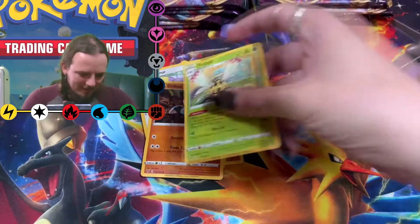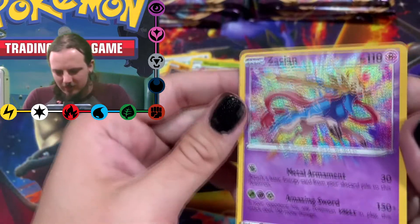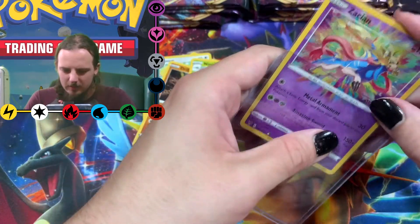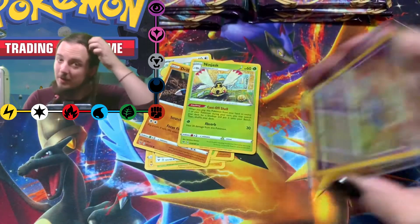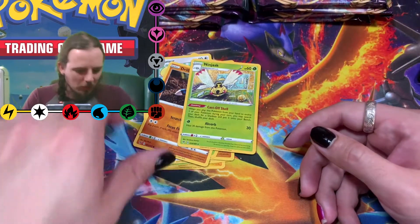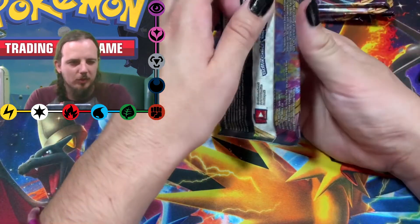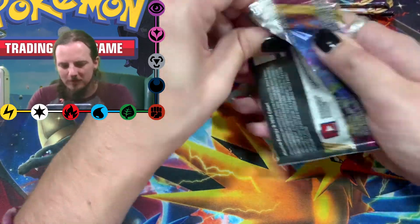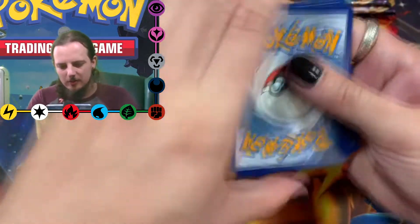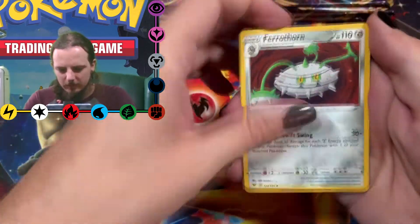And our rare card is a Ninjask. Does that have texture? Oh wow. One of my friends from the tournament got a god pack basically where he got an Amazing Rare and a Secret Rare in the same pack, so I'm jealous of him — but now I have my own Amazing Rare, so suck on that. We got a Secret Rare Orbeetle. Code card, one two three, Fire energy.